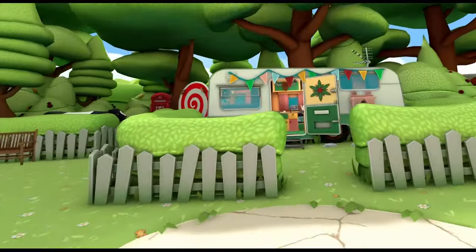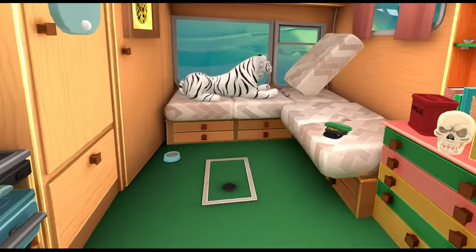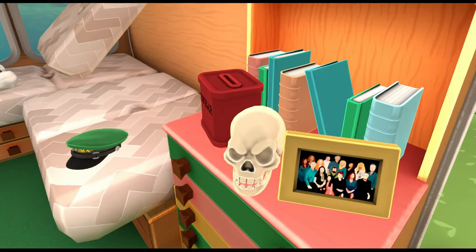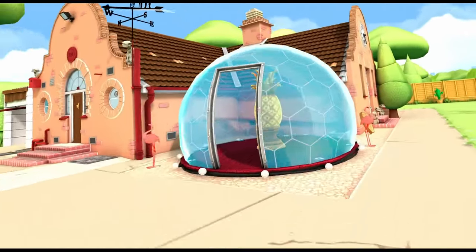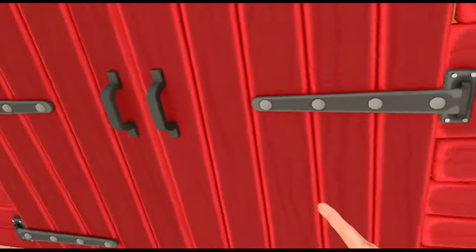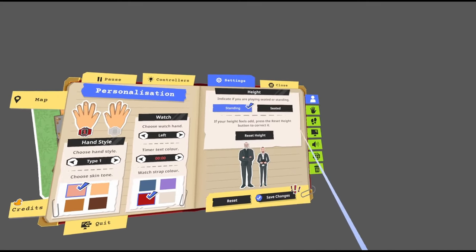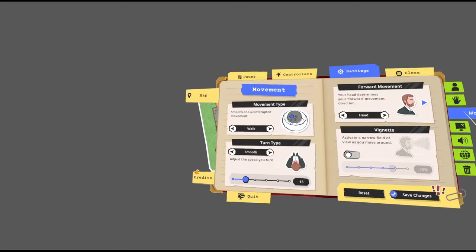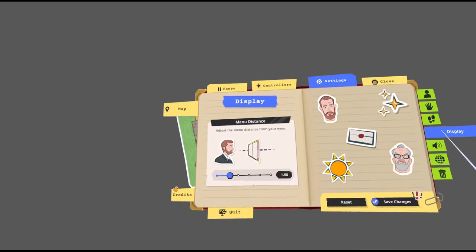From a technical standpoint, I can only speak for the PC version of the game, but it does run very smoothly. I use my Quest 3 headset and play wirelessly using Virtual Desktop, so I own the game on Steam. The sound design is also excellent, with familiar music from the show intertwined with amusing and on-character dialogue throughout. The controls are very customizable as well, and there are plenty of comfort options for those of you who are yet to earn your VR legs. Teleportation movement is an option, as is snap turning, just to name a few.